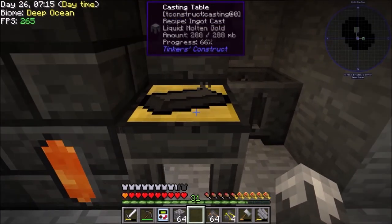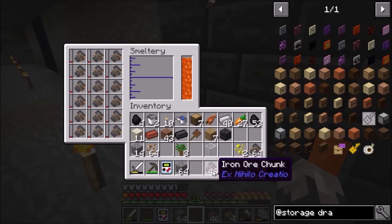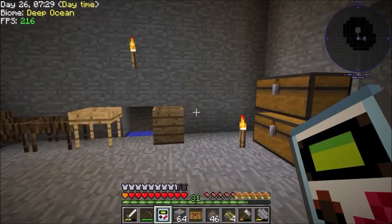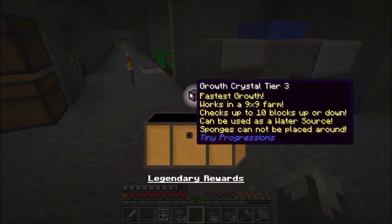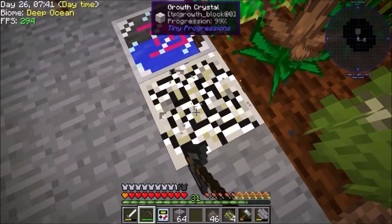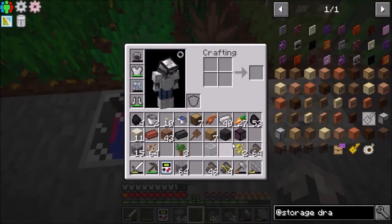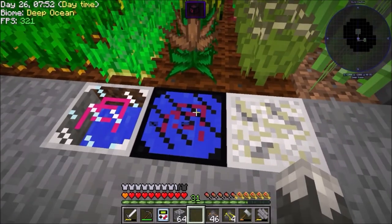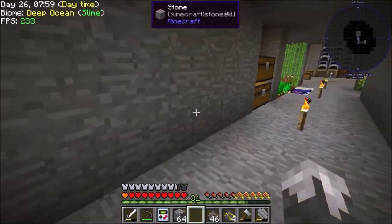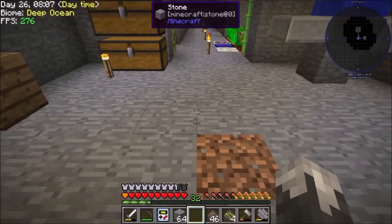Our ingot cast is done - beautiful! Now instead of getting one ingot out of each ore we're going to double them. That is awesome! Let's go ahead and complete this quest. I'm going to use this area over here - I think this whole area is probably going to be a wheat farm. We're going to need a bunch of wheat and seeds for doing our chicken spot.